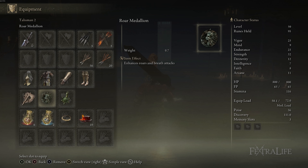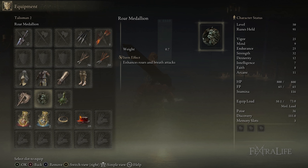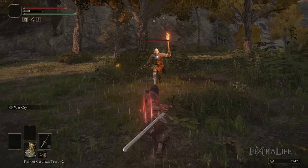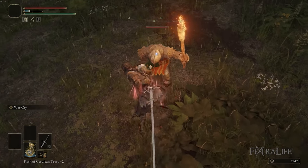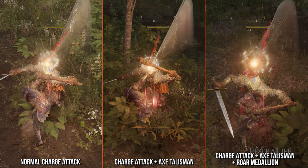The Roar Medallion increases your Warcry attacks by 15%. It doesn't actually increase the damage buff you get from using Warcry — because Warcry buffs your damage by about 10% — but it buffs the attacks after using Warcry. So that's a 25% damage increase when you're using that charged R2 charging attack, and that's on top of the base damage that ability already does, which is substantial.